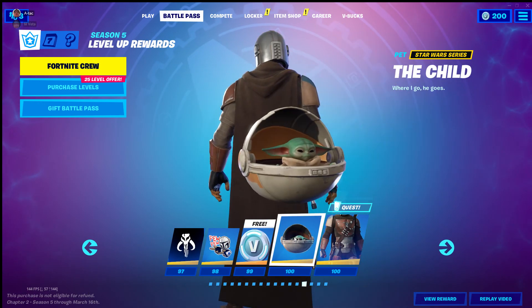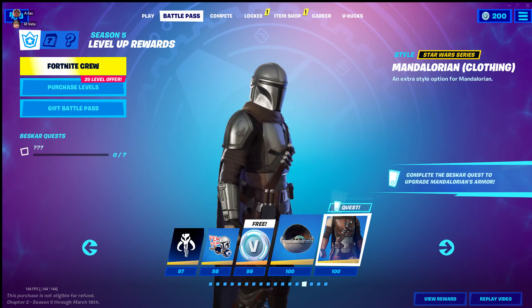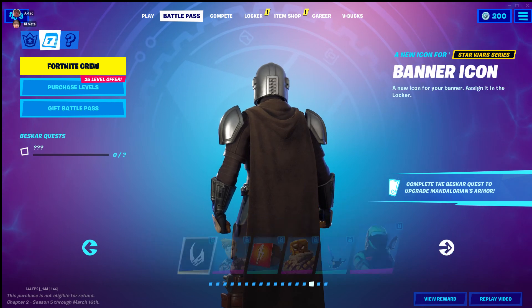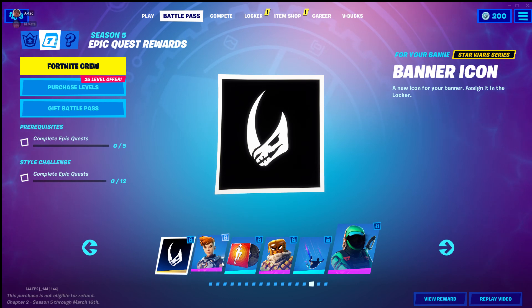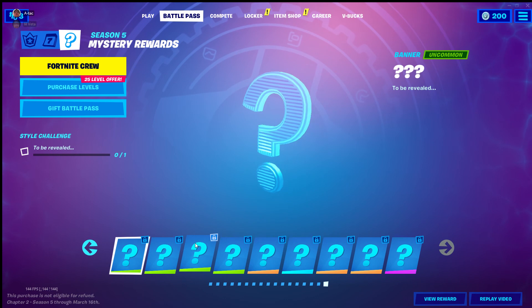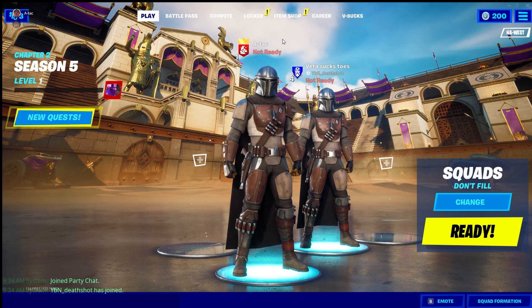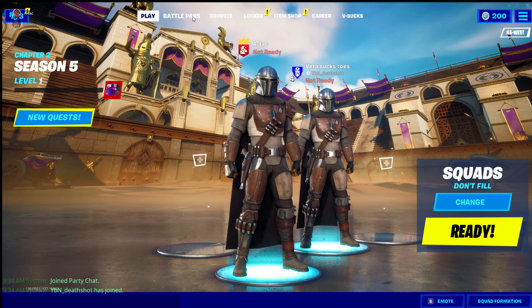You get the Mandalorian — you get Baby Yoda at like tier 100, I need those Mandalorian clothing styles. All right, then you get different styles — Man Cake and so on and so forth. Flame — all right so on and so forth. Oh that's fire, we both have the Mandalorian!